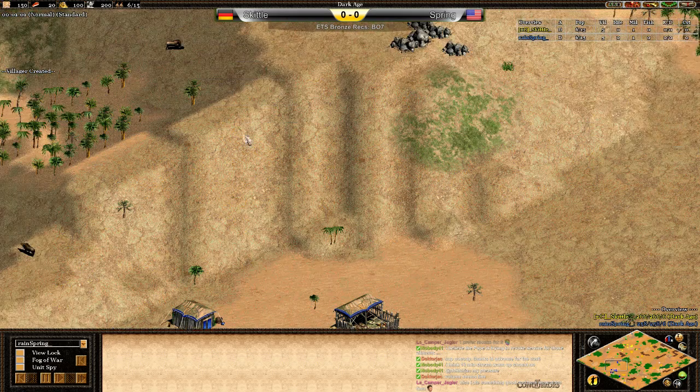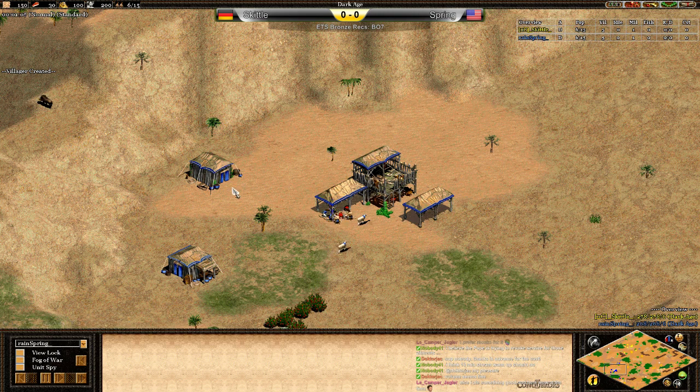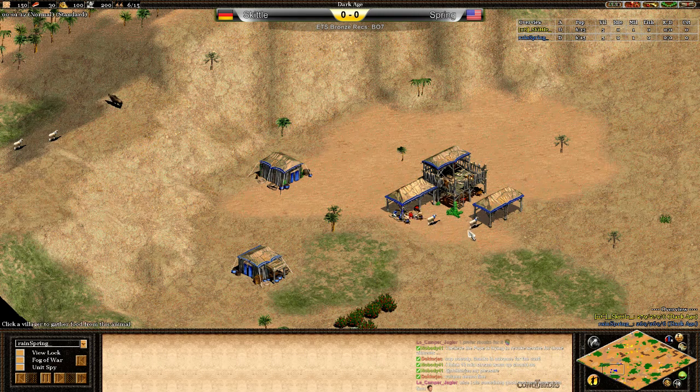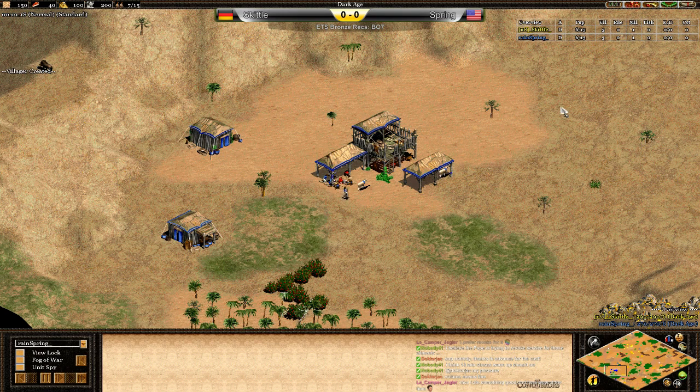I would give the civ advantage to the Ethiopians since they have that nice early game bonus with all those extra resources, faster firing archers, and free halberdier upgrade, whereas the Portuguese only really get the gold bonus until they get into Imperial Age.